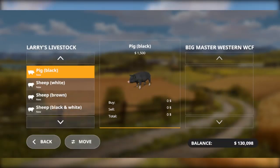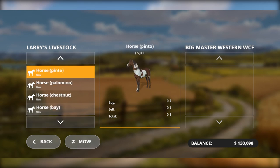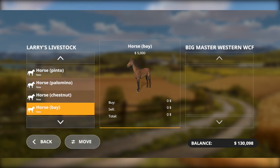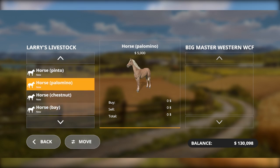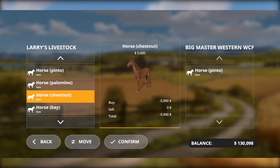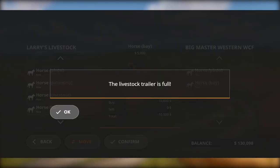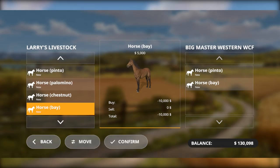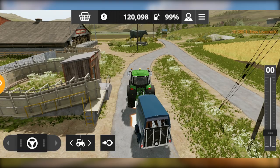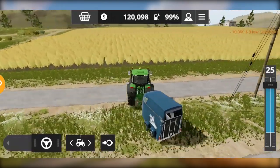We have the horse transport trailer. Now we need to buy two horses, so let's go and purchase them. The first one is going to be this Kento and the second one is probably going to be this Bay. In this way our trailer is full, so we can finally go back to the horse farm and unload.